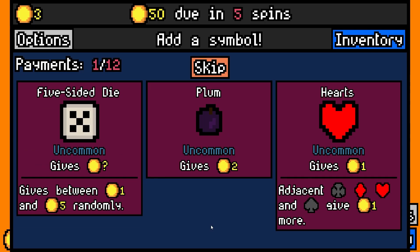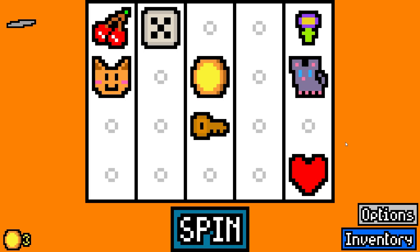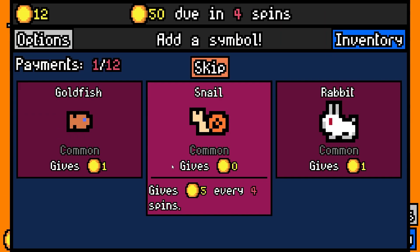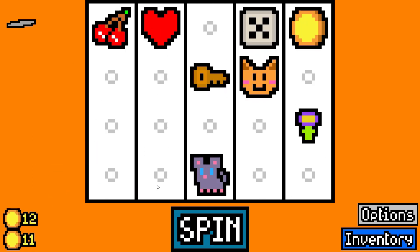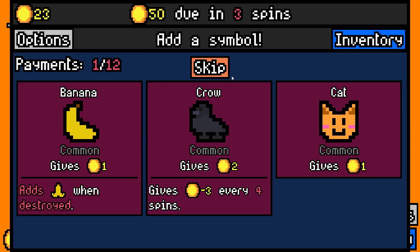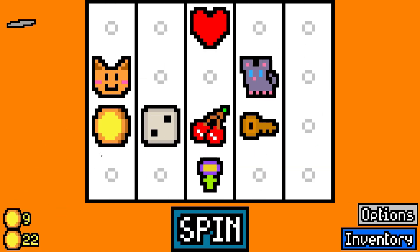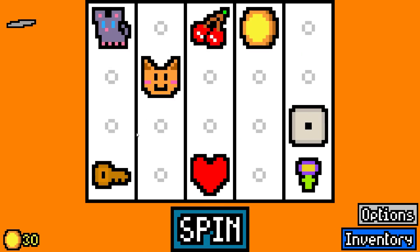Pay rent. Plum hearts, five-sided die. Maybe the five-sided die? Happy hour or lockpick — go for the lockpick. Ideally it'll pay for itself, we'll see. I just need a cult man. We might have honestly missed the opportunity for this.